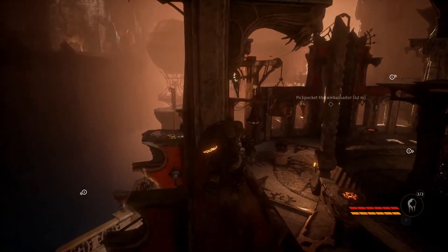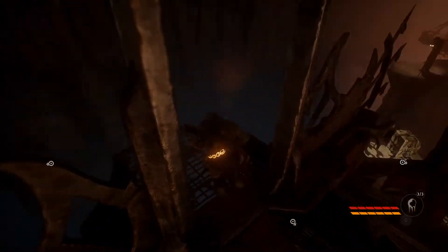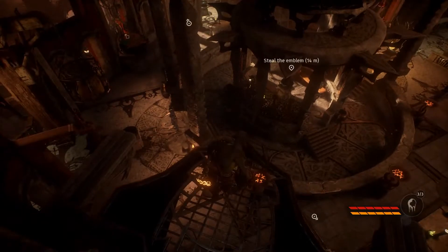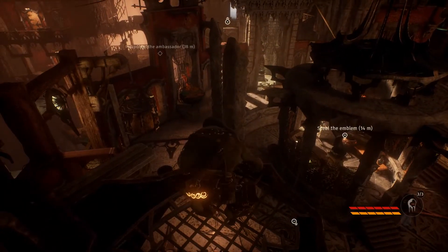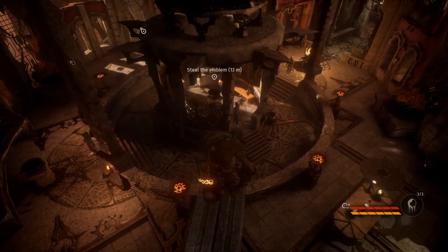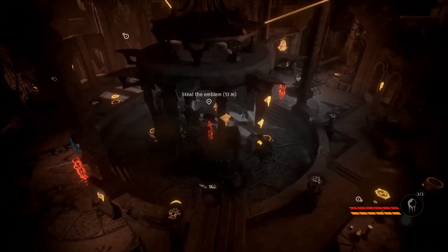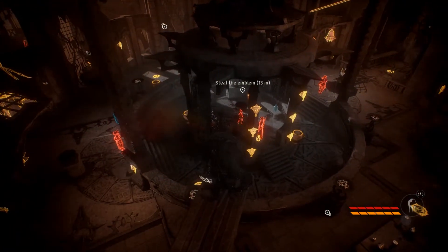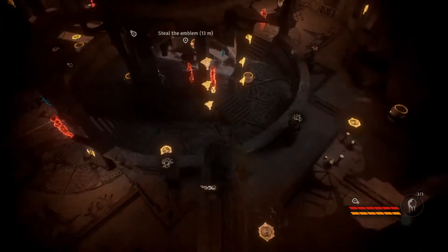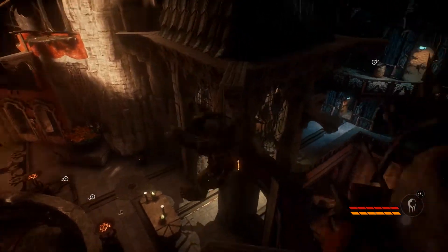I gotta get that thing but it's gonna be pretty complicated. After all this is a stealth game, so I gotta do it quick and stealthy — which are words that really do not go well together. As you can see we have two guards there and some others patrolling on the outskirts. I don't know if they're just not moving because I'm not close enough to them.